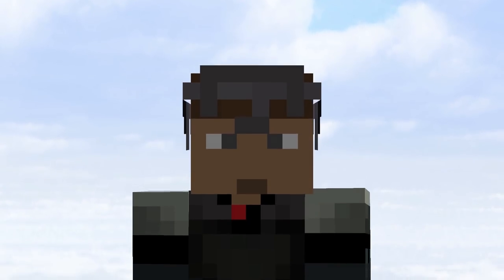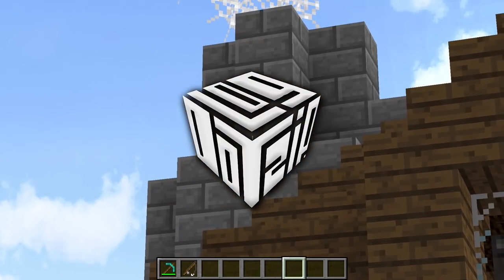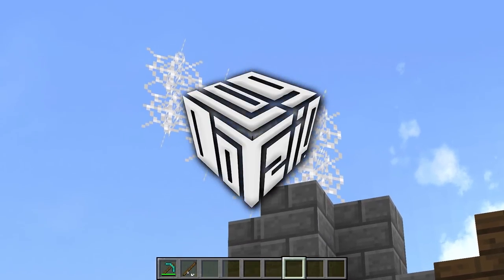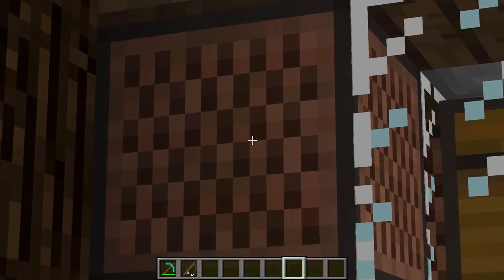Hey, what's going on guys? Logdots up here. Do you like my house? It's great — it's got a chimney and the chimney spits out cobwebs. It's an old chimney. And it's got music for windows. Isn't that just jovial?